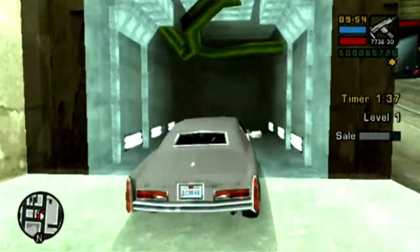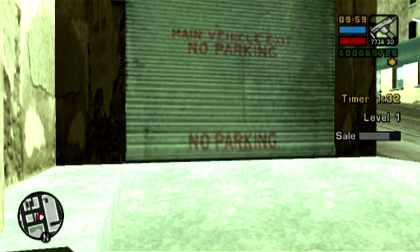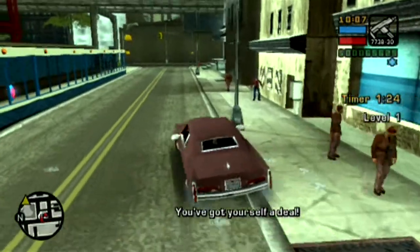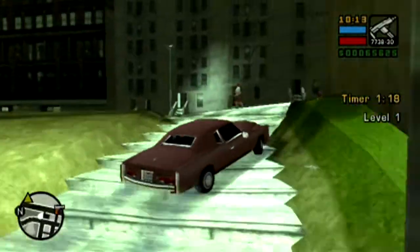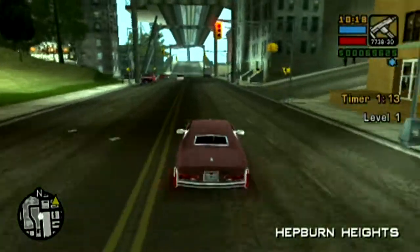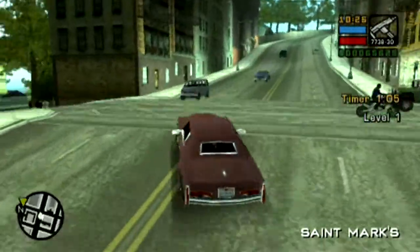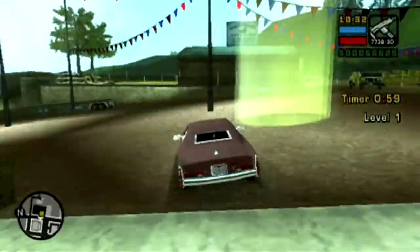Besides the minimum level requirements for this activity, the way the levels work is that you're going to have four cars that need to be sold to four different customers. These customers will have the same wants and will be located in the same position each and every single level. So this first customer wants us to use this Esperanto in a very aggressive manner — basically by running over pedestrians on the sidewalks and also by evading the police.